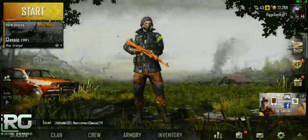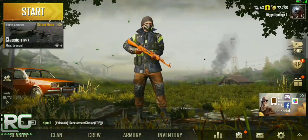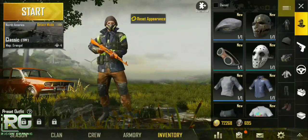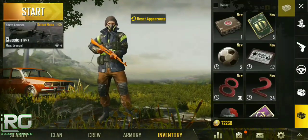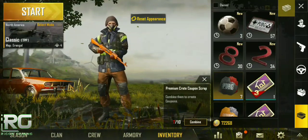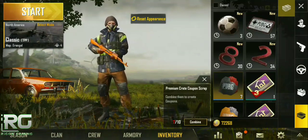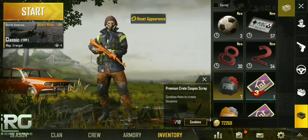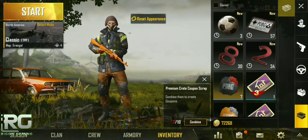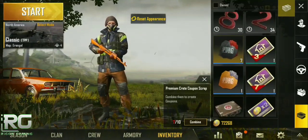The way you get these vouchers or crate stubs is through the achievements. In your inventory, if you click on the crate icon in the bottom right, you can see we have seven — and if you click on it, it says 'combine them to create coupons.' They call them scraps. So if I get three more of these premium crate coupon scraps, that gives me a coupon, and I can use that coupon to open up one of the premium crates.